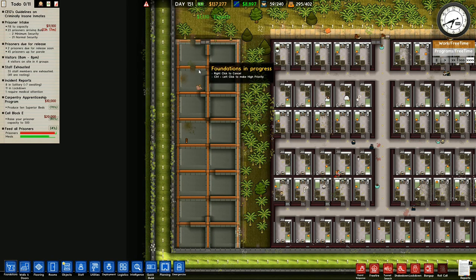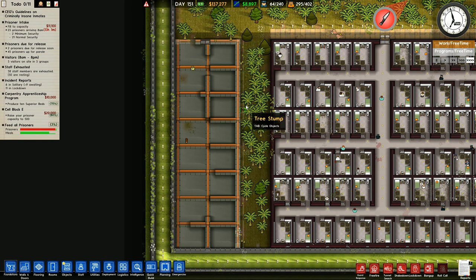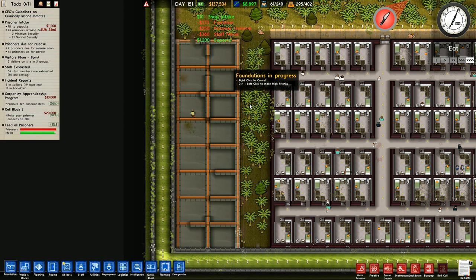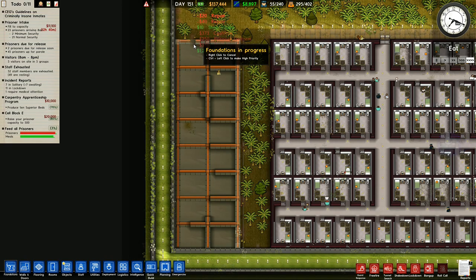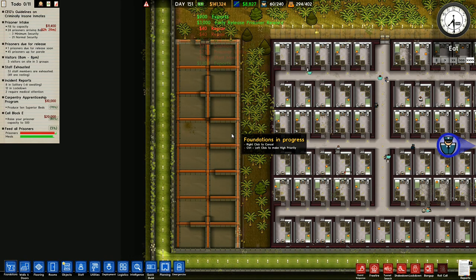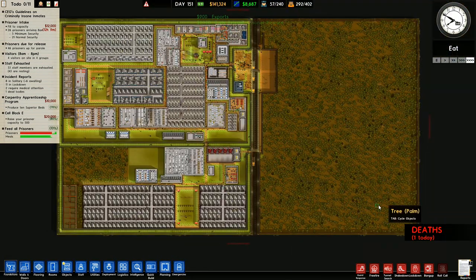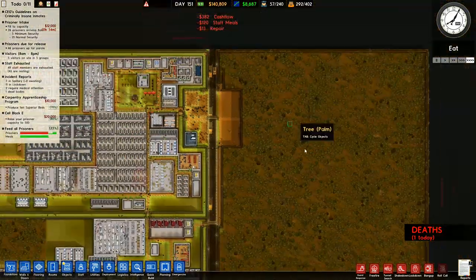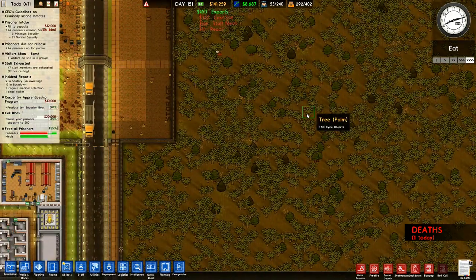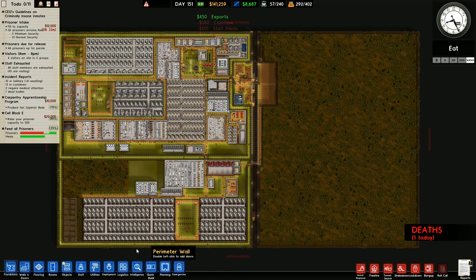They've got a couple of little bits left to do here. If they could hurry up and just finish that — there's one square there. We've got some rubbish to take out. They're taking an awful long time to get down here. There's a prisoner over there who shouldn't be. There's actually a lot of prisoners over here that shouldn't be. We're going to change that round.